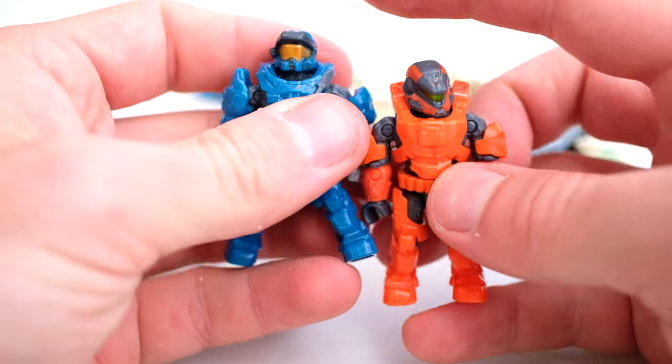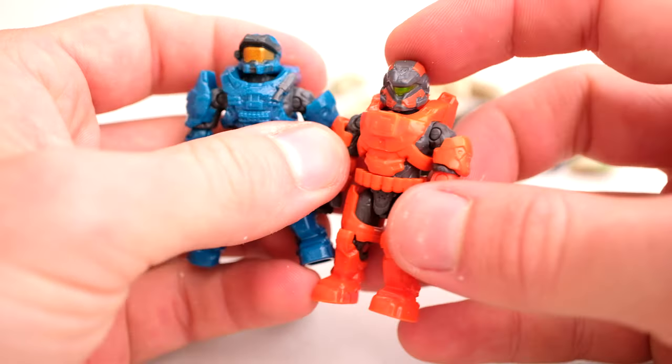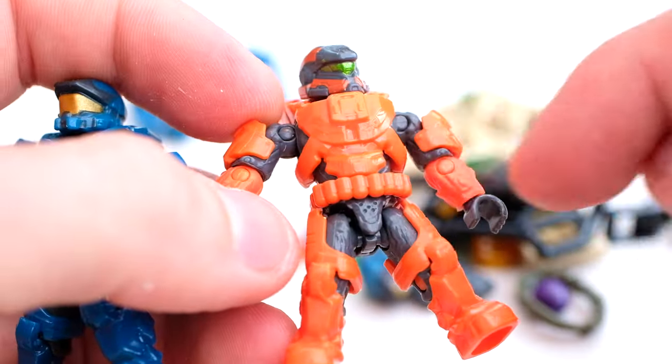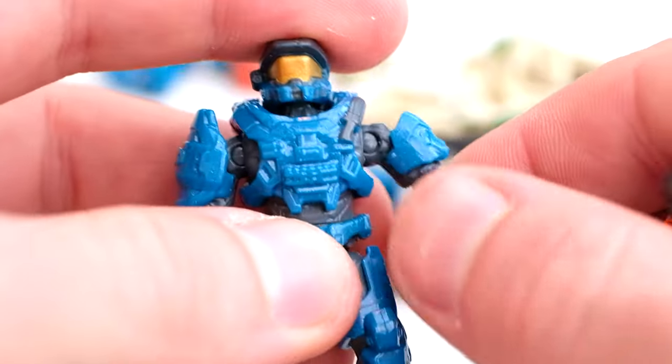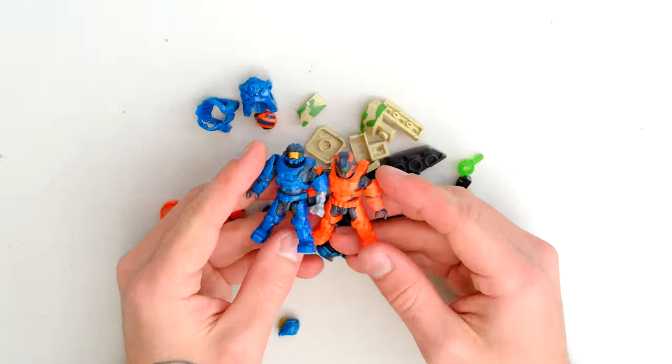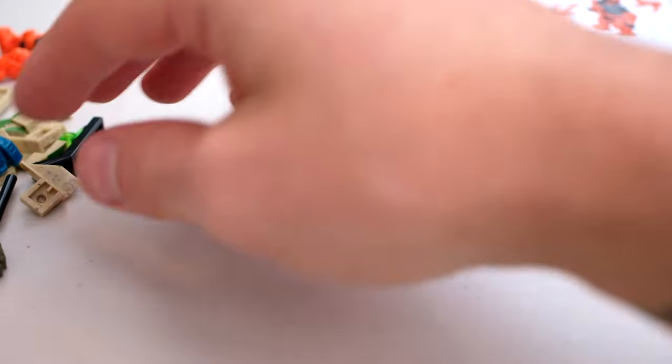Let's look at our initial Spartans first. So this is a Spartan with Agreena's helmet and then the Anubis. They're basic, but I still respect that the limbs change color halfway down. I know a lot of people really want an articulated arm — it's not high on my priority list, but I get where you're coming from. Two nice figures, basic colors, a little extra.